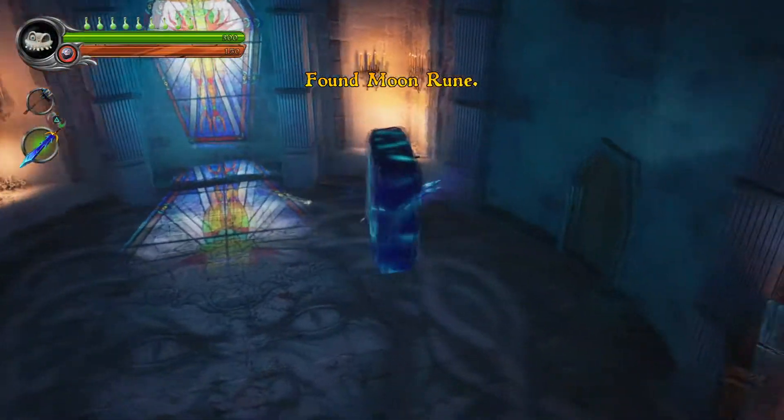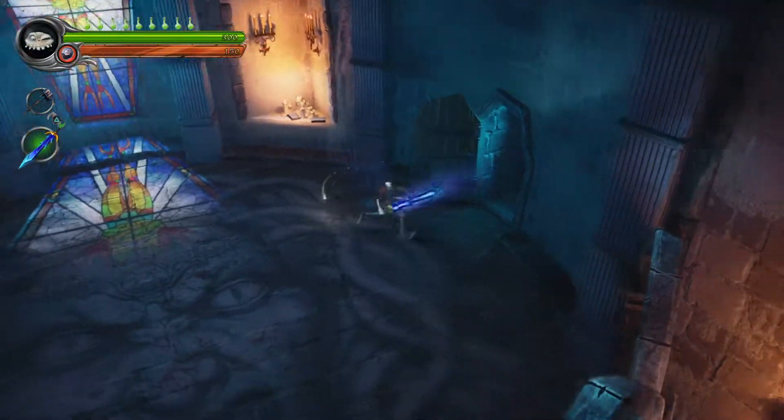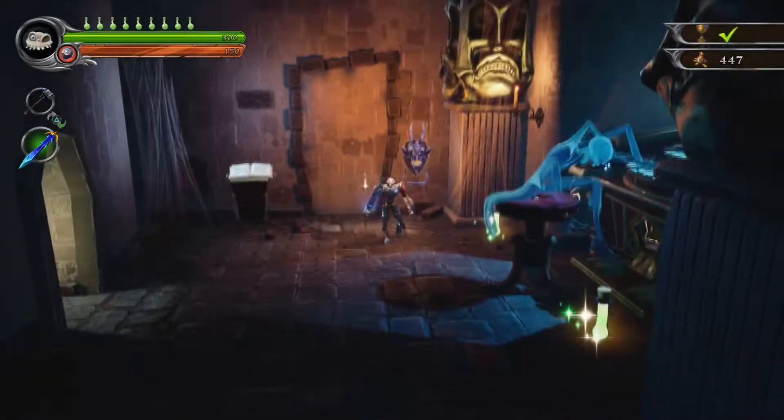Continuing on through the level, you're wanting to go past the boss room and into this side room. Use the soul next to the ghost.